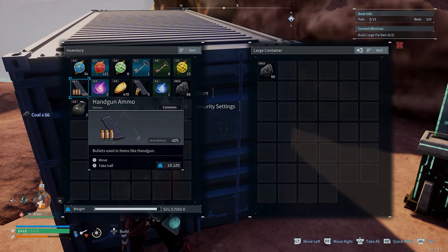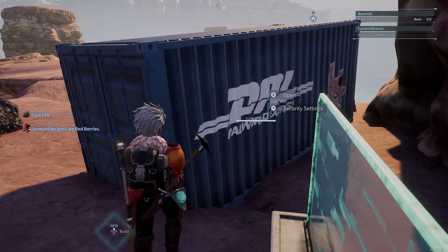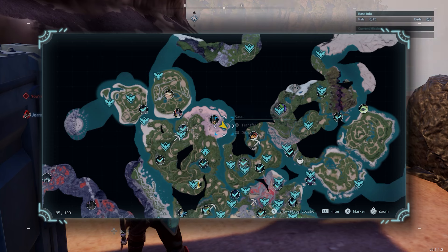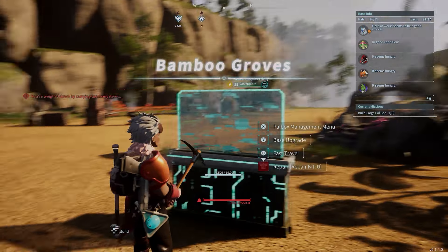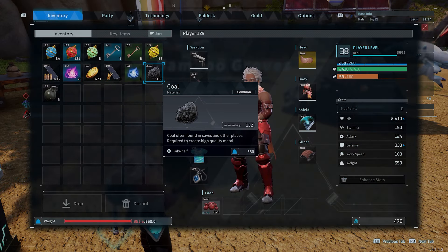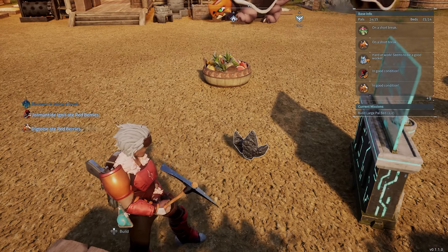You don't need tons of coal but you are going to need it on a very regular basis. To transport it quickly, all you do is get as close to the fast travel point as you can while near a container. You put it into your inventory, fast travel back to your main base, and as long as you've got a box near the fast travel point on the other side — you can't put it too close — you can just drop the stuff there, pick it up and put it in the box.